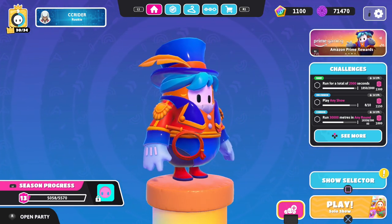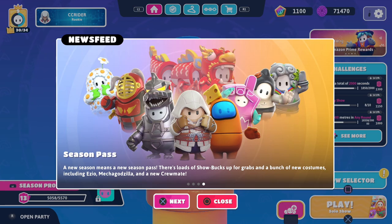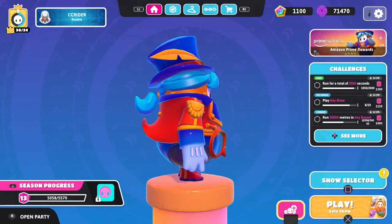Basically, this is a free costume with Prime Gaming, so if you're already subscribed to Amazon Prime, you should be able to get this one for free. Amazon Prime account linking rewards are almost over — go to the profile section within the settings to link your account. And as you can see, we get the Amazing Fall Dazzler, so it looks pretty cool.